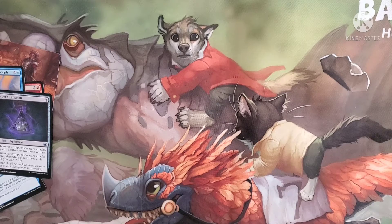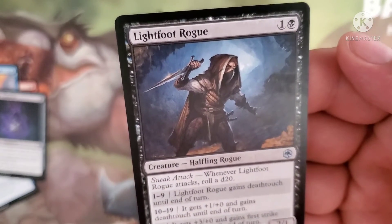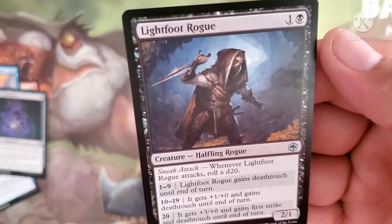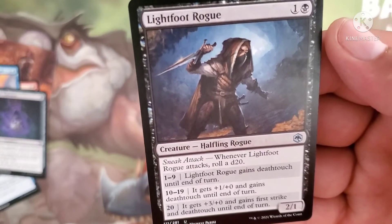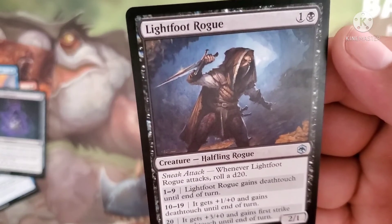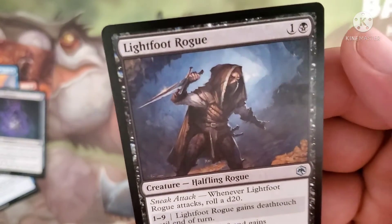The next card shows a new mechanic with rolling dice. We have a Lightfoot Rogue, costs one and a black — a halfling Rogue with sneak attack. Whenever Lightfoot Rogue attacks, roll a d20. On 1 through 9, the Rogue gains Deathtouch until end of turn. On 10 through 19, it gets plus 1/plus 0 and gains Deathtouch. And if we hit a 20 — a critical hit — it gets plus 3/plus 0, gains first strike and Deathtouch until end of turn. It's a 2/1 body.